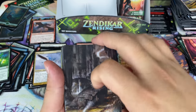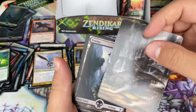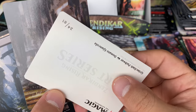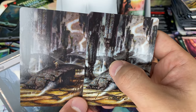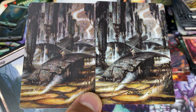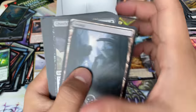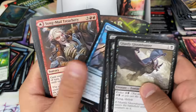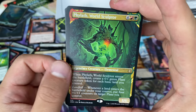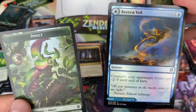Here we go — wait, so that's the same one but just no artist? Oh no, this is different. Wait, can you guys tell? Not only is it signed, but it's slightly different — can you guys see that? The art is more intricate. I'm a fan! A showcase rare — I'm a fan of this too. A little insect token. The foiling's pretty good, to be honest.